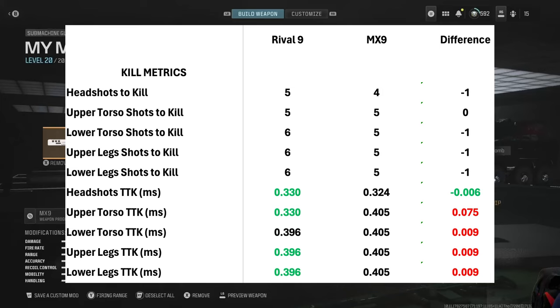If you look at the damage, it's pretty hefty for a nine millimeter weapon. Headshot is 40, upper and lower torso 37, and legs are 35. If you mix one headshot into an upper or lower torso hit, you're going to get a four-shot kill. We'll take a look at the timing shortly.